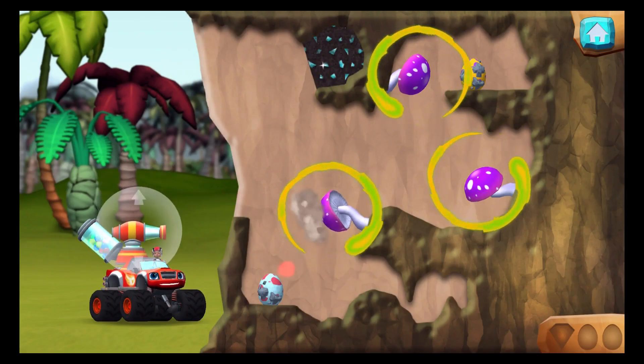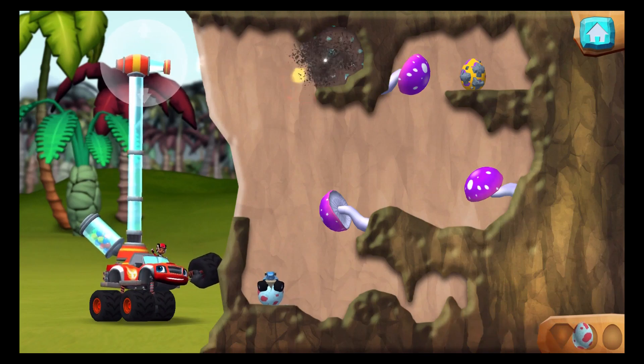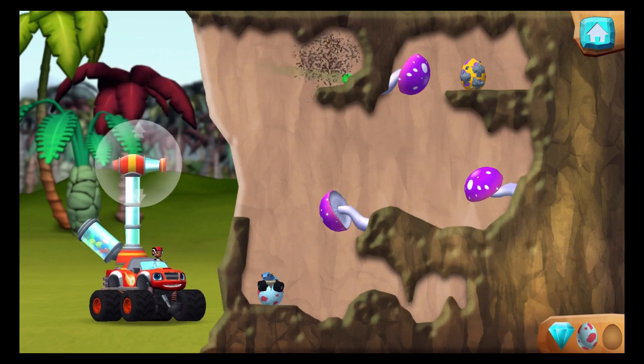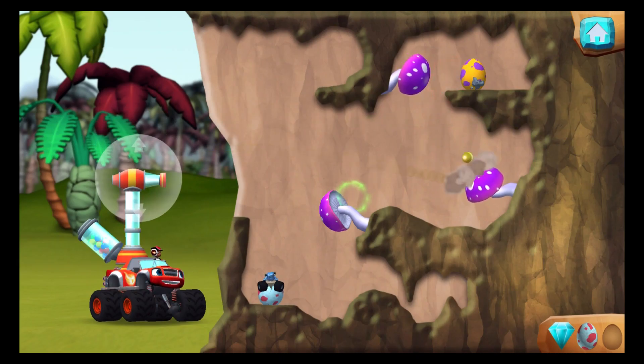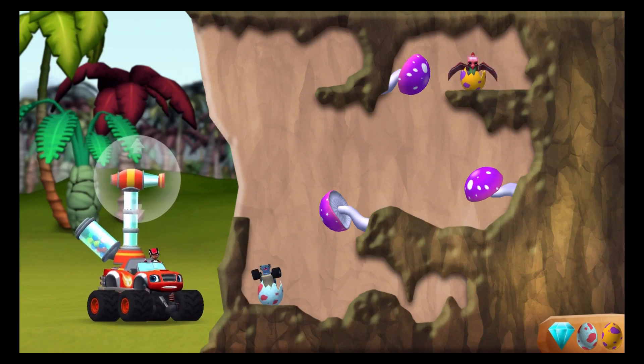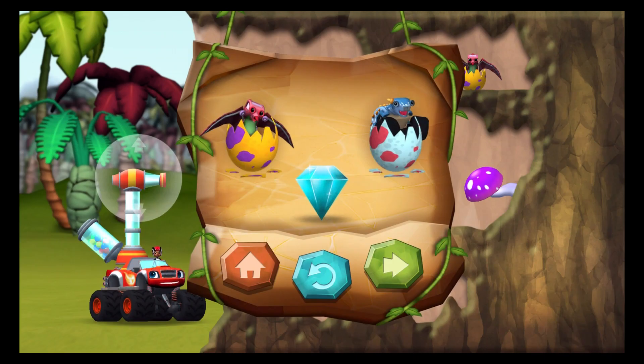To reach the egg, try bouncing the balls off the mushrooms. You found the hidden prehistoric gem! That's one happy baby dino! You rescued two baby dinos, and you found the hidden prehistoric gem!